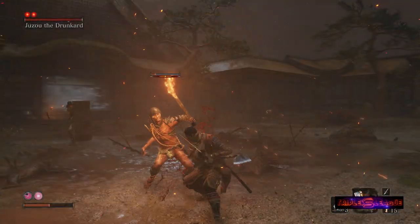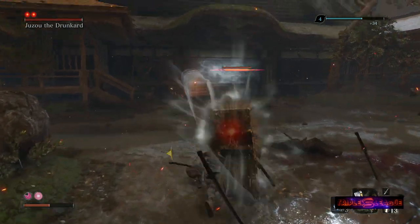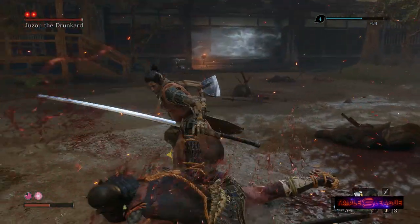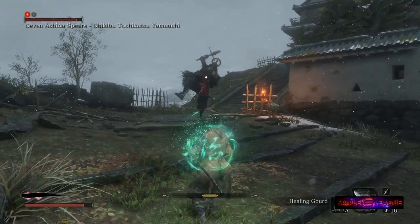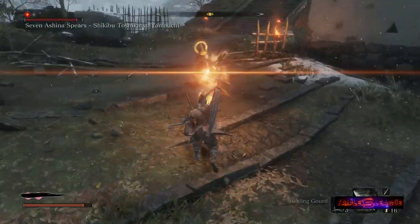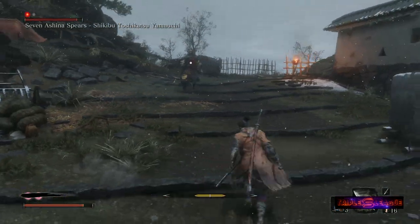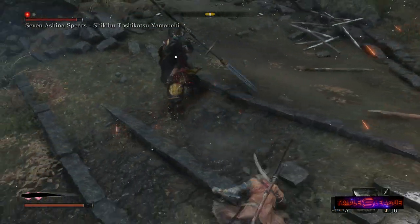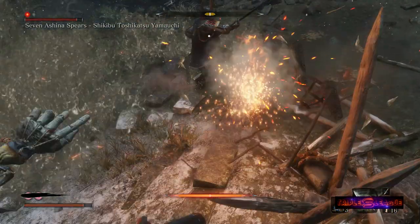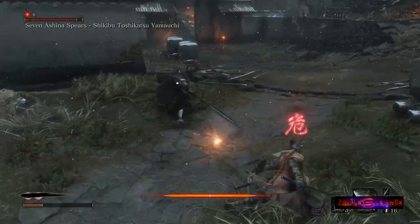Tip number two: always eliminate the regular enemies before focusing on the boss. There are only a few situations where this applies — the generals usually have a few lower-level enemies around, or when you're fighting the Seven Ashina Spears guy in the Ashina Reservoir. That area is full of enemies when you first spawn in, and you want to be getting rid of them because you don't want them pestering you while you're focusing on the boss fight.